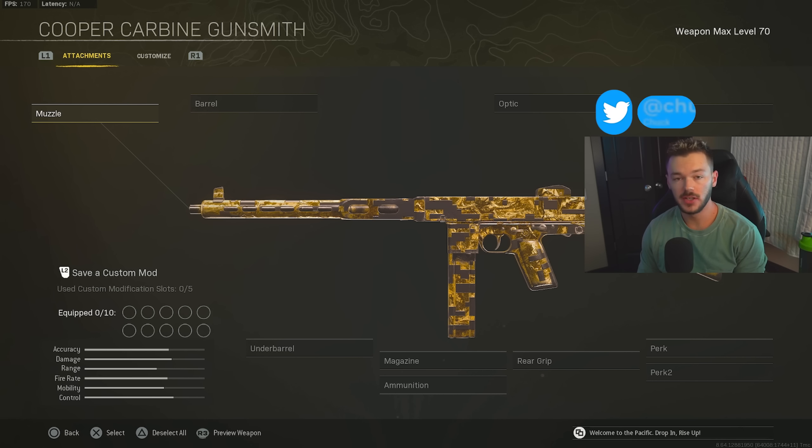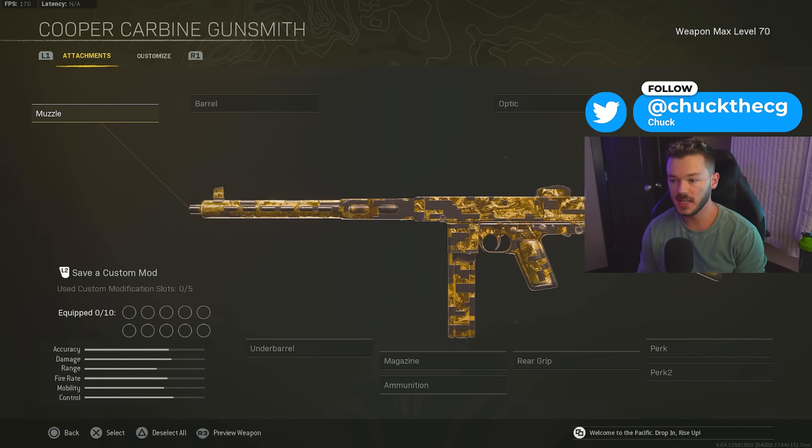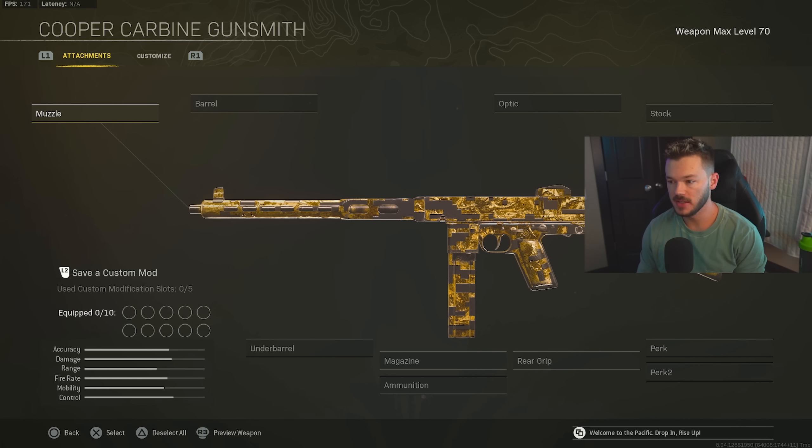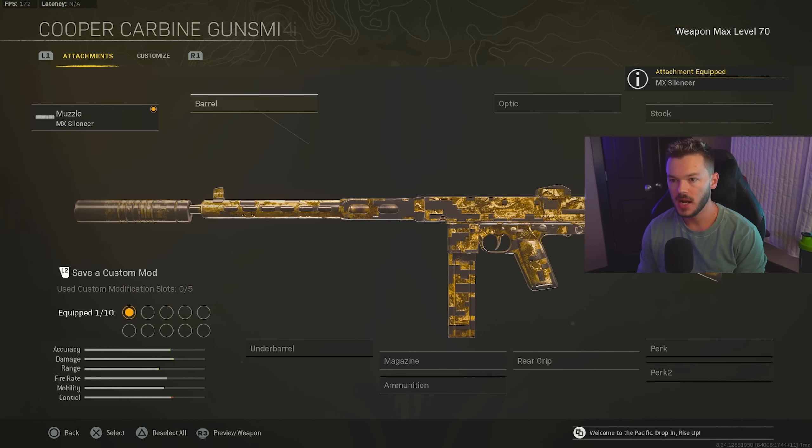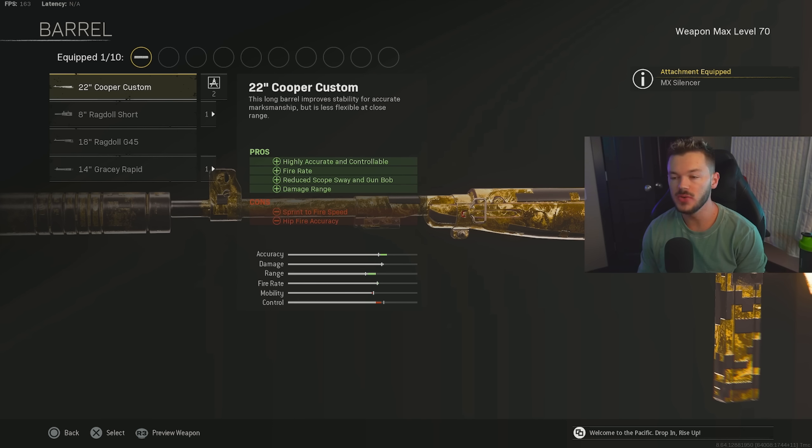For our first gun, we're taking a look at the Cooper Carbine — a gun that gets picked an astronomically high amount on Rebirth Island. For the muzzle, we're going with the MX Silencer for sound suppression, horizontal and vertical recoil control, and damage range.